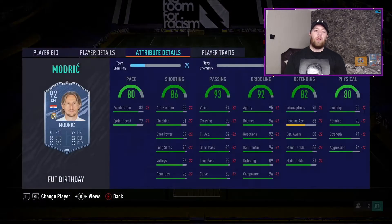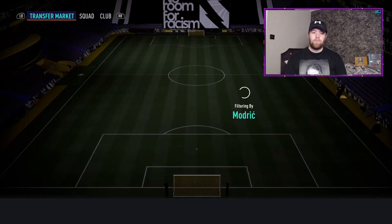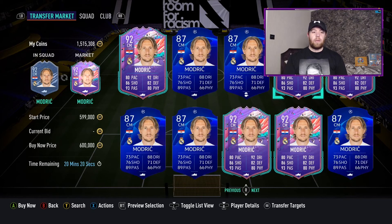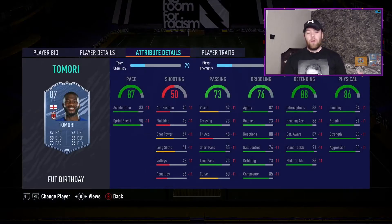Next we've got Luca Modric - if you did the Flashback Cruz SBC, this is perfect to link next to it. 92 overall with 4-star 5-star, 82 pace, 86 shooting, 93 passing, 92 dribbling, 82 defending, 80 physical. Currently just over 450k. Stick a Hunter on him and you'll get a boost to pace and shooting, putting three stats above 90. His short and long passing are both above 93, agility and balance are good. The pace will put people off which is a shame, as it's otherwise a very decent card.